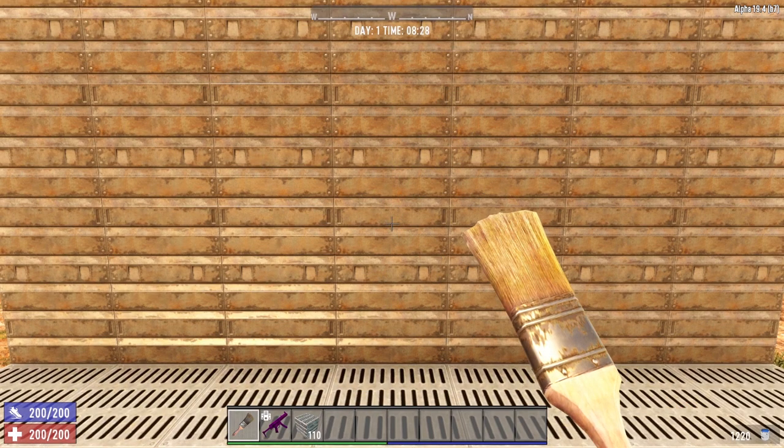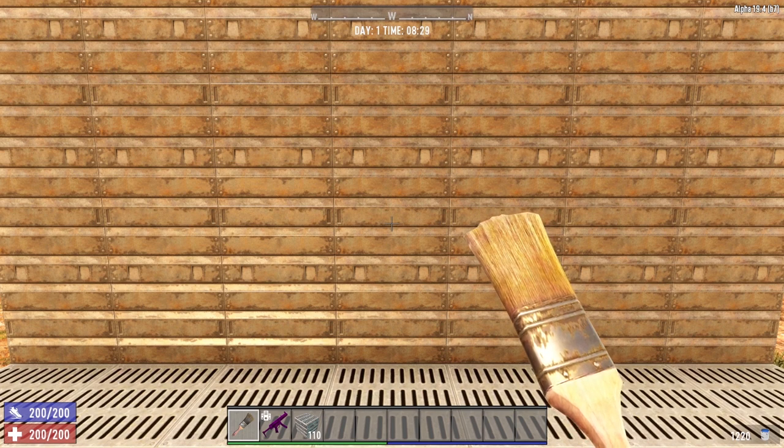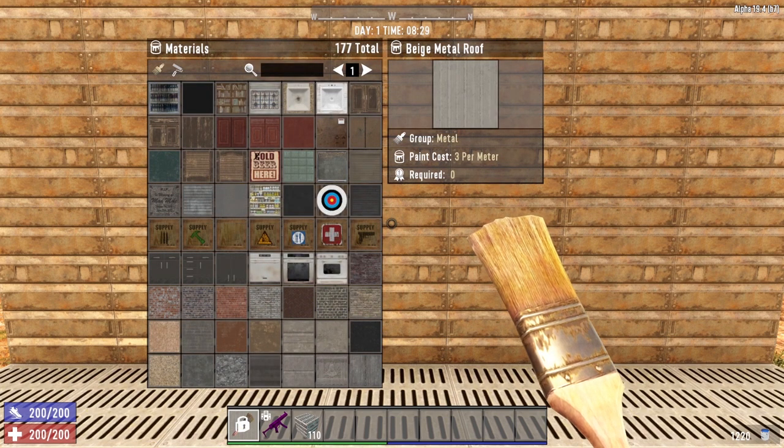Painting in 7 Days is really, really simple. All you have to do is equip your paintbrush and then access the paint menu. On the keyboard, press the R button, and that will bring up your materials list.